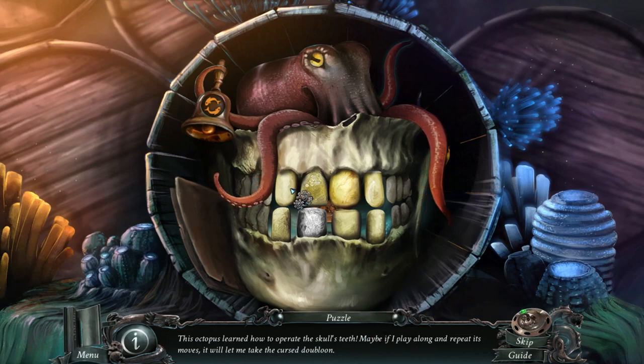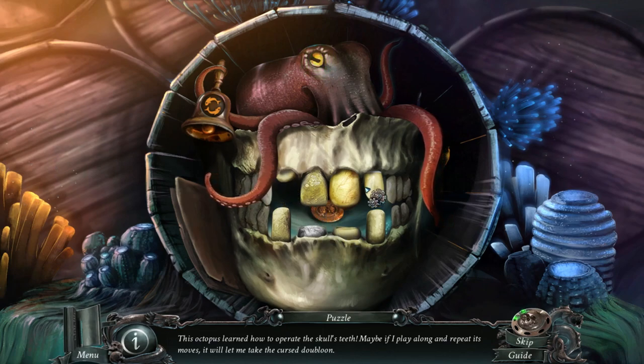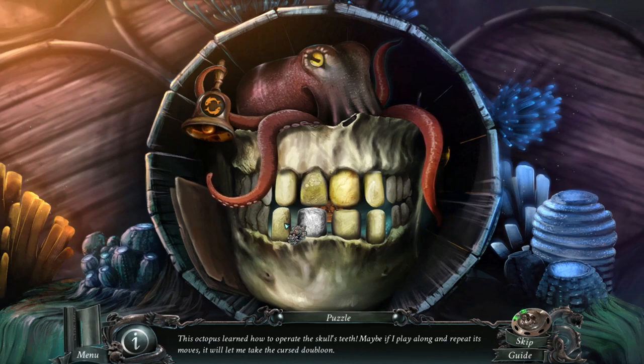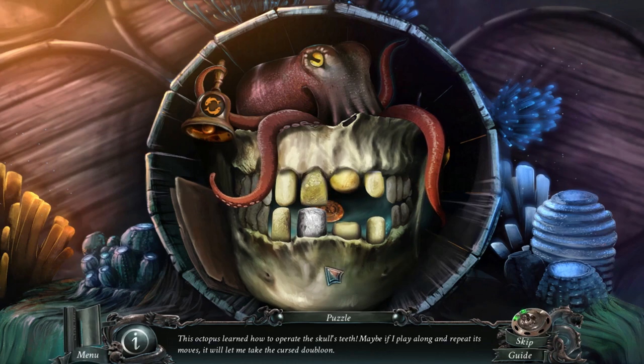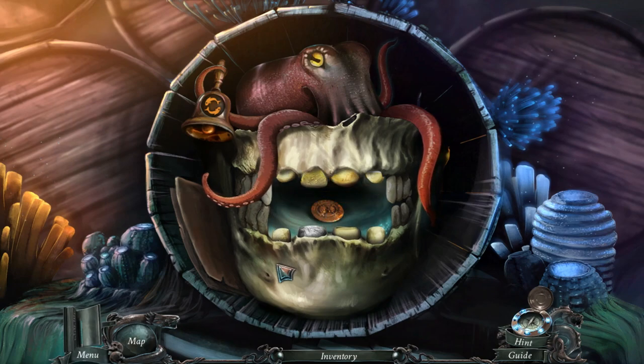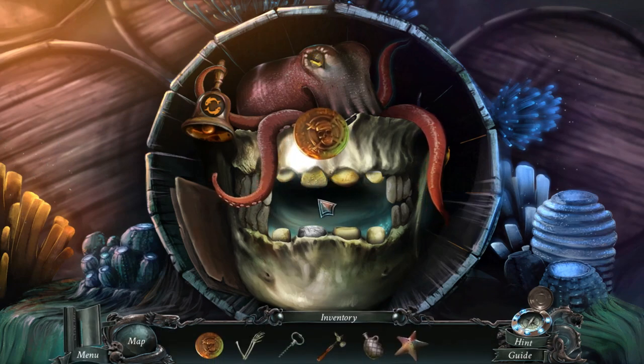Maybe if I play along and repeat its moves, it will let me take the coaster balloon. Right, sure. Look at me remembering. Boom boom boom boom bam! Doom doom doom doom. Someone added an extra one — bam! You won't fool me, I'm an expert at Simon Says. Get among us!